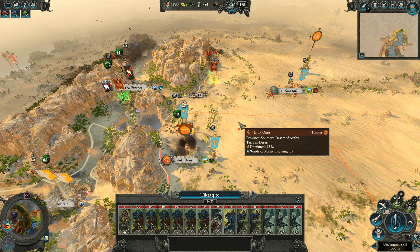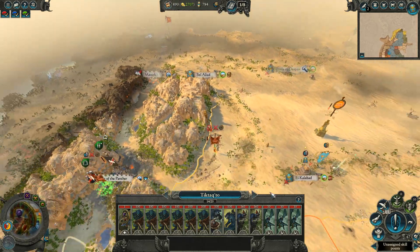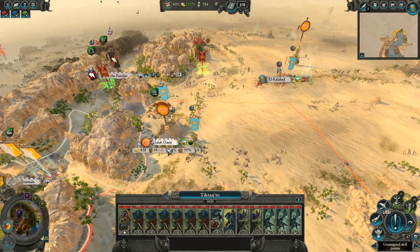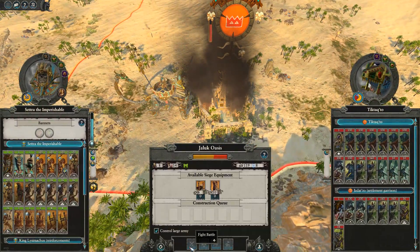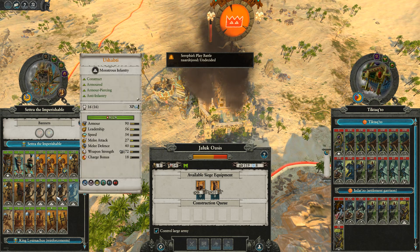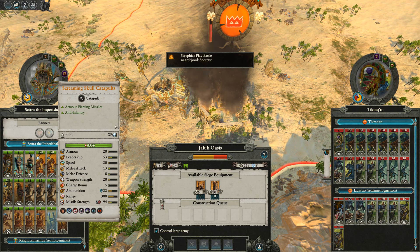Hello, welcome to Sean and Stephanie's Adventures. Thank you for joining us for episode 2 of our Tomb Kings and Bretonians campaign, where we're going to finish off the last vestiges of Tic-Tac-Toe's army. So we're going to do the battle here at the Juwak Oasis. I cannot wait. Yeah, our artillery heavy army is going to come in handy with the siege here.